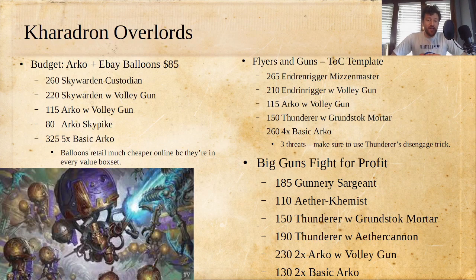Kharadron Overlords are a really interesting one. On a budget, get a box of Arconauts and Balloon Boys — which are really cheap on eBay because they've been in so many value sets. I actually have this list and I'm looking forward to running it — I painted it very recently. The setup: a Skywarden Custodian, a Skywarden with Volley Gun, an Arcanaut with Volley Gun, an Arcanaut with Sky Pike, and then five basic Arconauts. The only difference between a Skywarden and an Endrin Rigger is a little group of floating grenades on the balloon. This is going to be a really solid gunline list — there are only two non-shooters in it. There were some small nerfs from the Tome of Champions, but KO kind of needed it in casual play and it's still very playable.